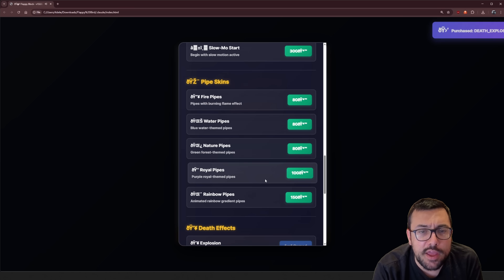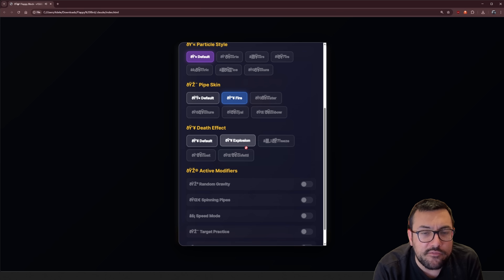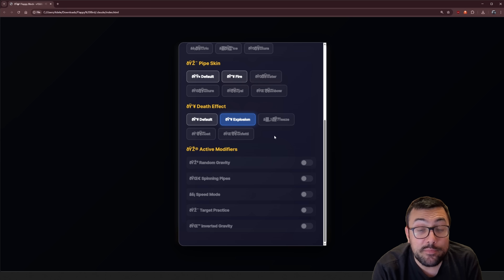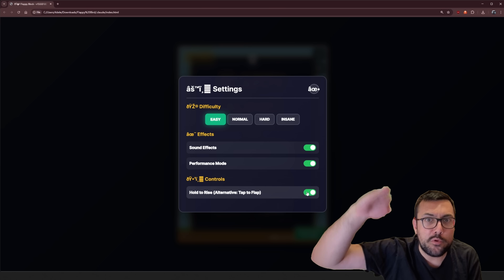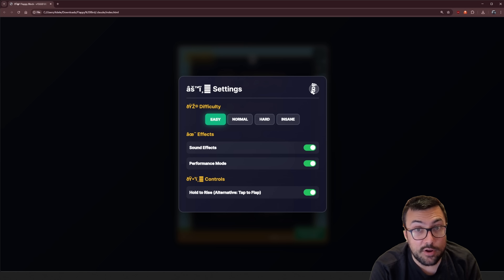We can add an explosion when you die with a fire pipe. In customize, we can set particle effects, pipe skin to fire, and death effect as explosion — but it looks like you can only select one at a time, like pipe skin or death effect, which doesn't make a lot of sense. We also have settings with insane, hard, normal, and easy modes. The sound effect actually works. And 'hold to rise' is really cool — you click down and the bird will rise; when you let go, it goes down. It's a little bit easier than spamming the click button.